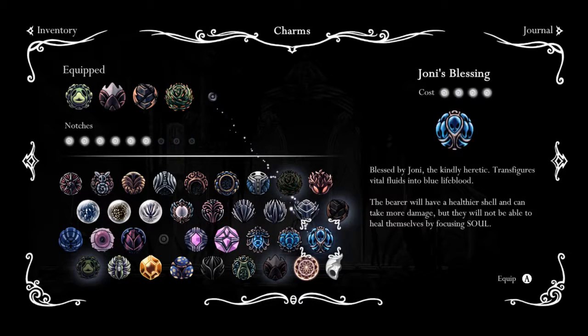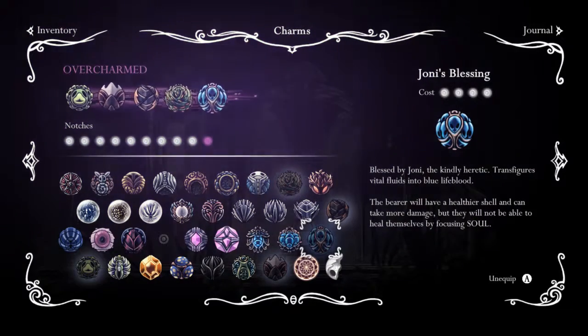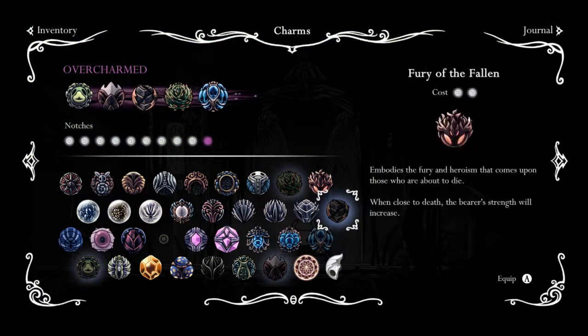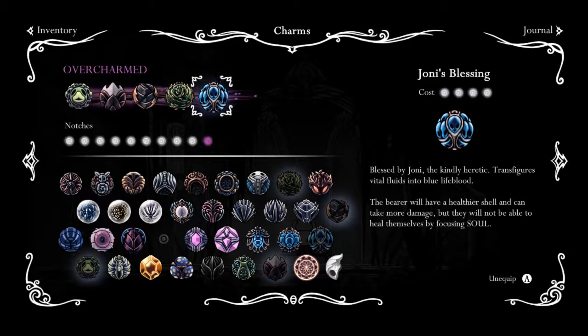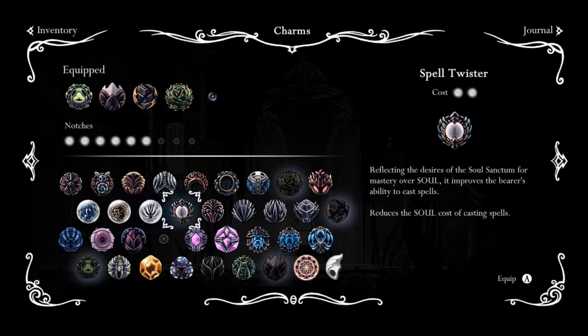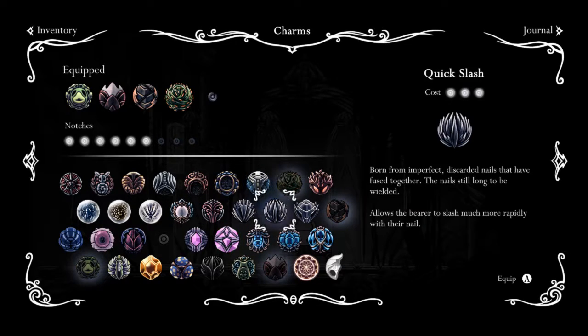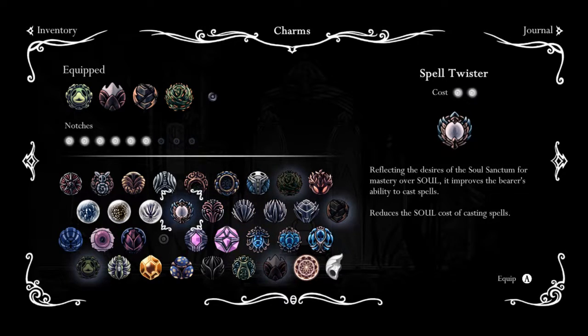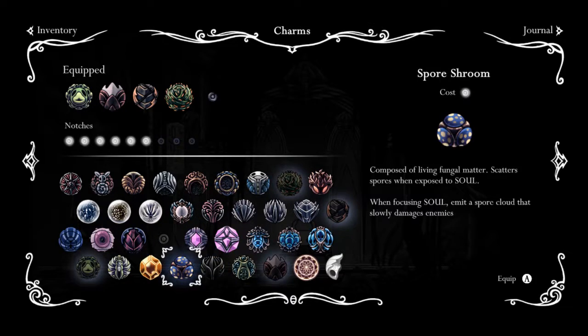Come on, we'll just fit that in. Come on, squeeze it in. Oh. What? What does this mean? All right, so we found this cool little overcharmed thing. It seems to go away - it's like when you equip a high-level thing. So we can actually equip more than what we need, or more than what's possible. That's pretty useful.